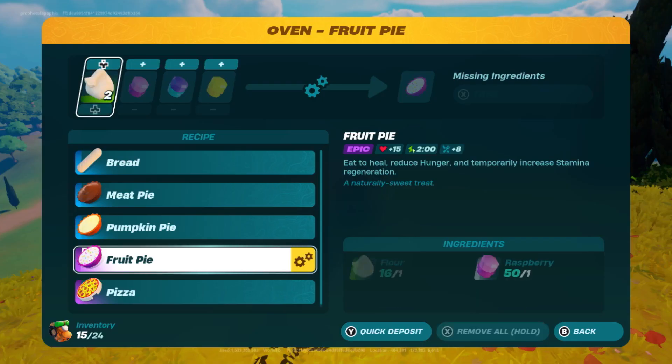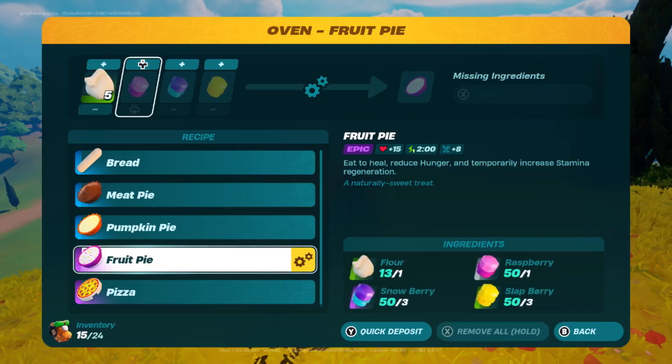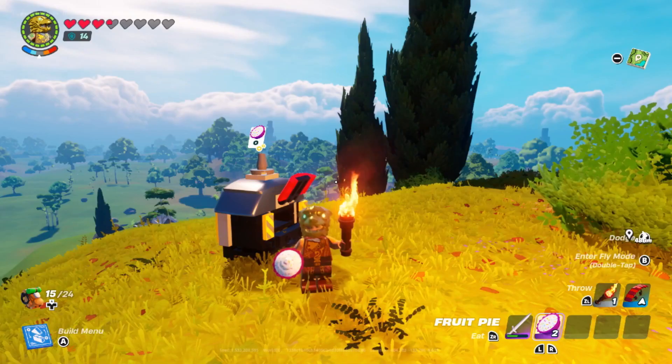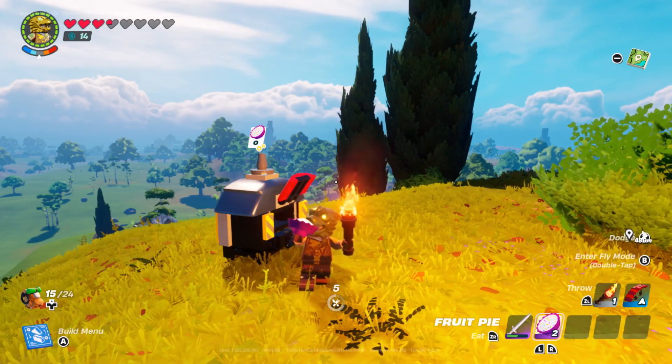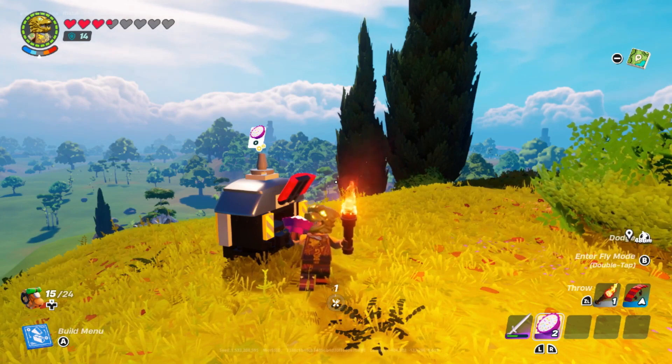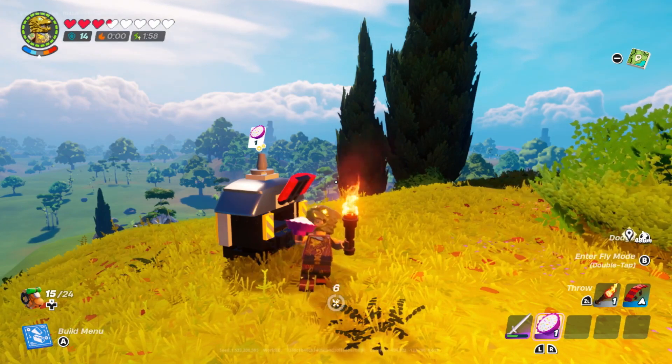Fruit pie takes a lot of fruit, where the recipe requires 1 flour, 1 raspberry, 3 snowberries, and 3 slapberries. The fruit pie heals 8 hunger and 15 hearts and provides a 2 minute increase to stamina recovery, but with taking 6 seconds to eat, make sure you are not in danger while eating if you need to recover any hearts.